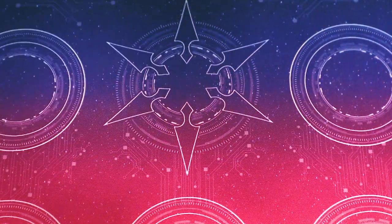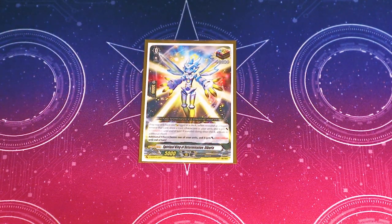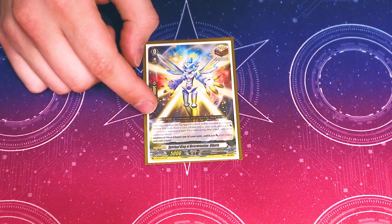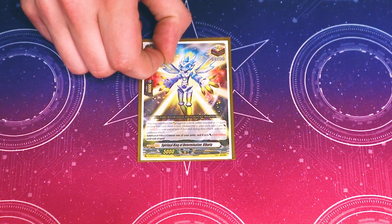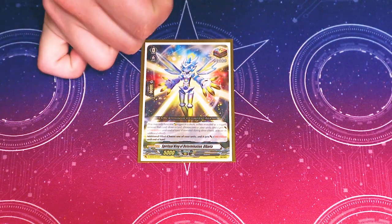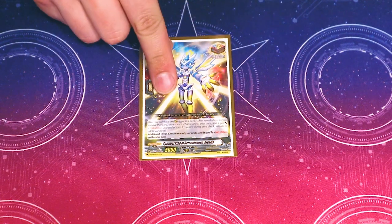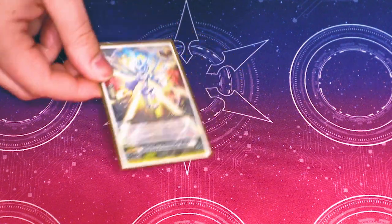Moving on to our triggers. For the over-trigger, I'm running Arborea instead of Armata Noah because we don't really run many cards that twin-drive on the rear guard circle. In both Light and Dark Thegreya, you're going to be re-standing something — your rear guard that re-stands, your Vanguard that re-stands. Whenever you get that OT from your twin or third drive check, you'll always have two targets to give that power to. So you're always going to be able to give two things the 100k. You might as well run it.